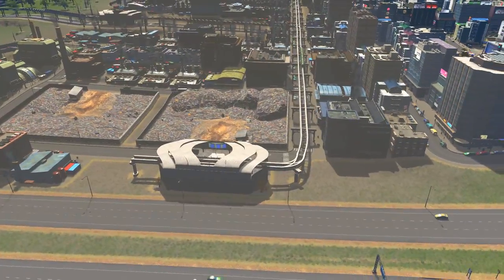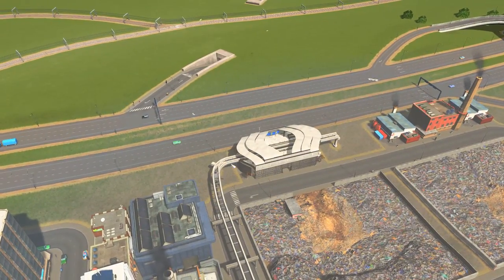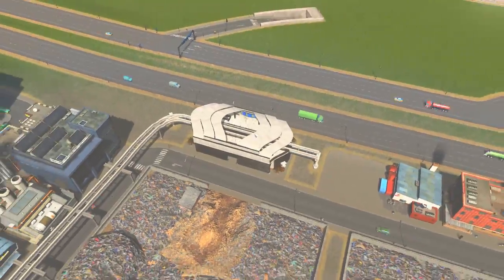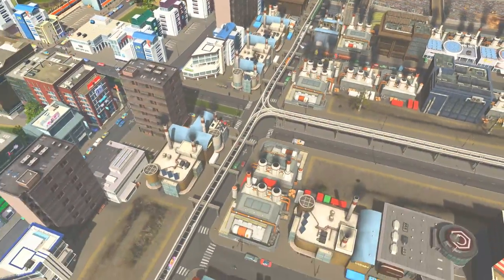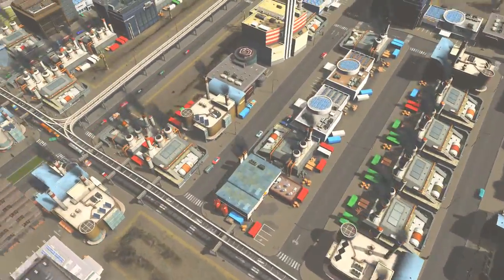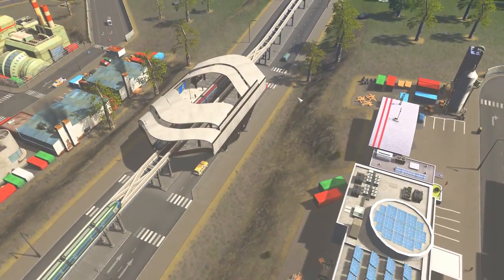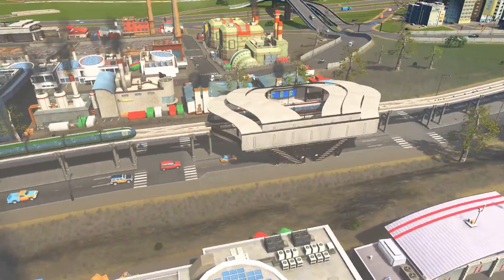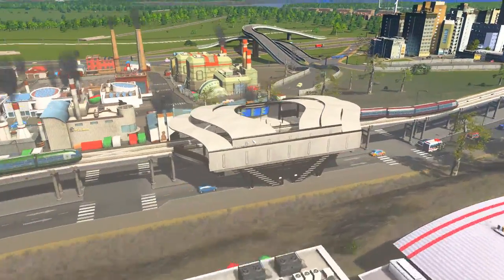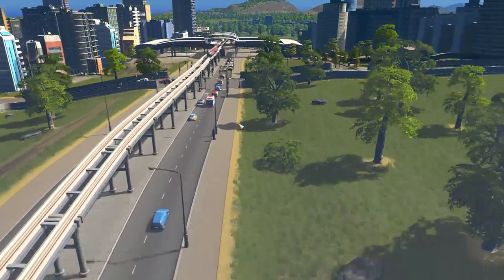Looking in more detail at the monorails, we have the monorail stations that you could put next to a road — and that's not always necessarily an end point, the monorail can carry on through as well. I've just run this one through the middle of my industrial estate. Following the line along, we have the monorail station with road, where the tracks are running over the top of the road, which I really like. There's a nice little board in there telling you what times the monorails are coming and going.